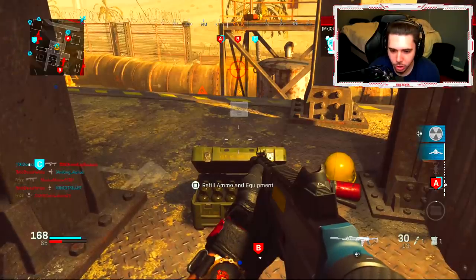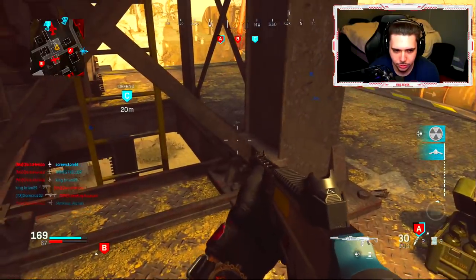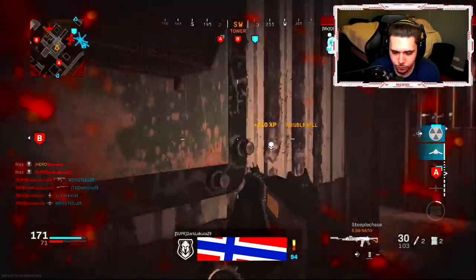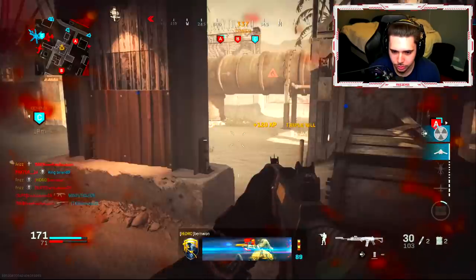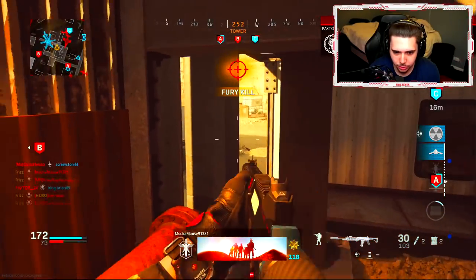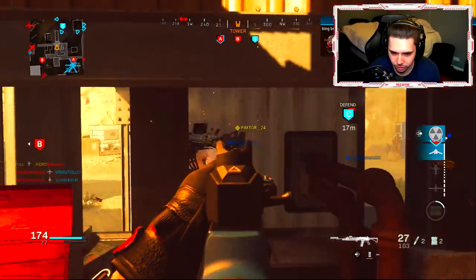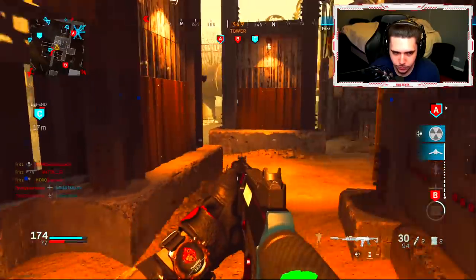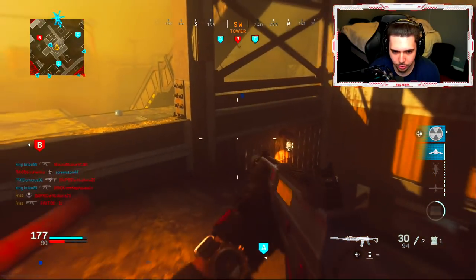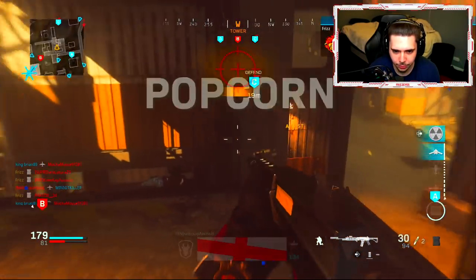They got a gunship — someone is streaking on us. The only way to stay alive is sitting in here. I can't believe they've got a gunship — white phosphorus, streaks left and right. I'm on a nice little streak here still, on a 13. The best decision I made was just going over here because now they don't even know where I'm at. Random C4 throw that got me a kill — back to back, that's three kills with that C4.